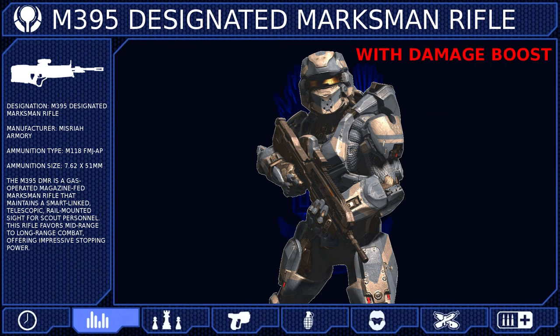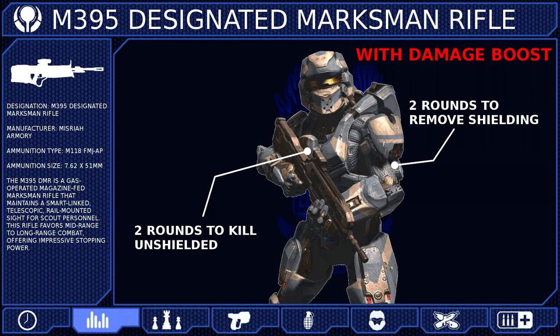When combined with the damage boost, the DMR will remove your opponent's shields with only 2 rounds, and then kill them with 2 more. It will need up to 6 rounds to remove an overshield from your enemy.